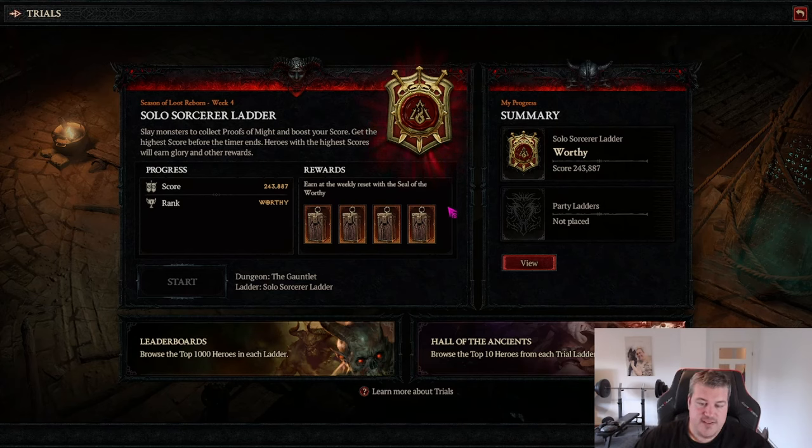Tip twenty-one: getting to the highest reward rank in the weekly leaderboard letter is extremely easy. You can actually do it especially with level 100 characters, and each week this gives you four caches for almost zero effort. Everyone should do this weekly even if you don't plan on competing on the leaderboard.